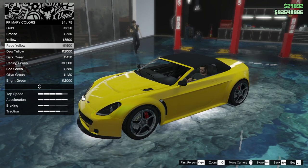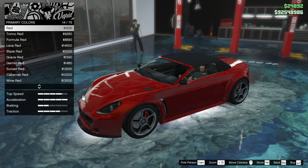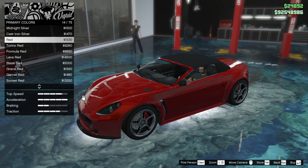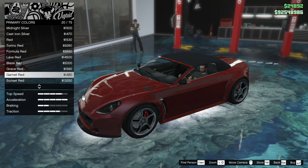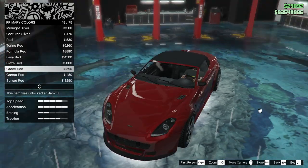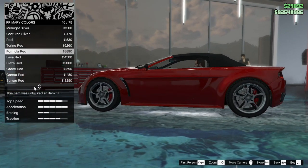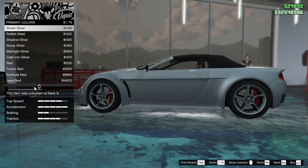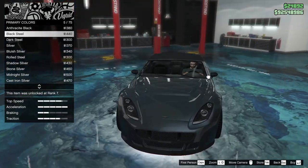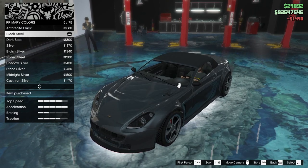The car is called Rapid — can we do the race yellow because it's so rapid? Green, green, green. This is one of those cars where all colors look equally good.